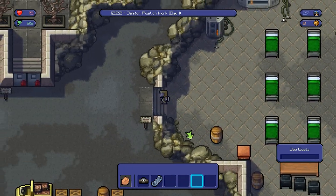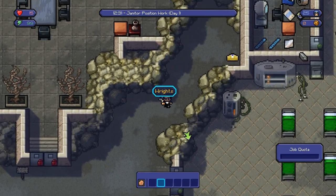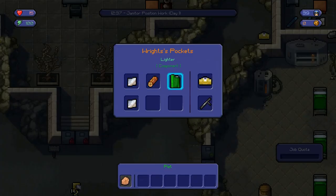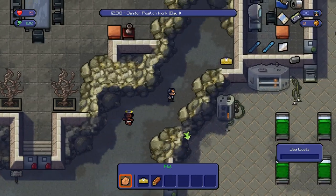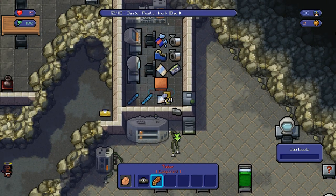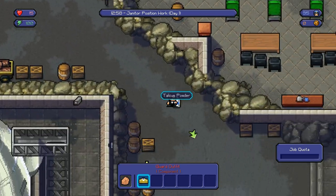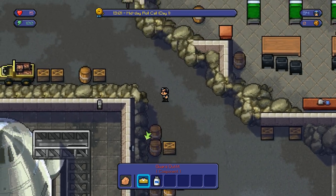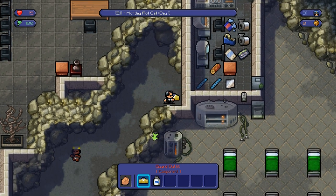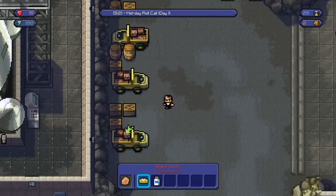I'm gonna take the tray in case I need to knock out a guard, and store it in the safe spot. This guard was making me nervous — he walked all the way up there — but I take it as an opportunity to get a second outfit, because having a second outfit is always good. That means I can take a bit more risk, since I need at least one outfit to get into the room. I'm gonna collect the talcum powder again and come back up, making sure the guard doesn't see this item.